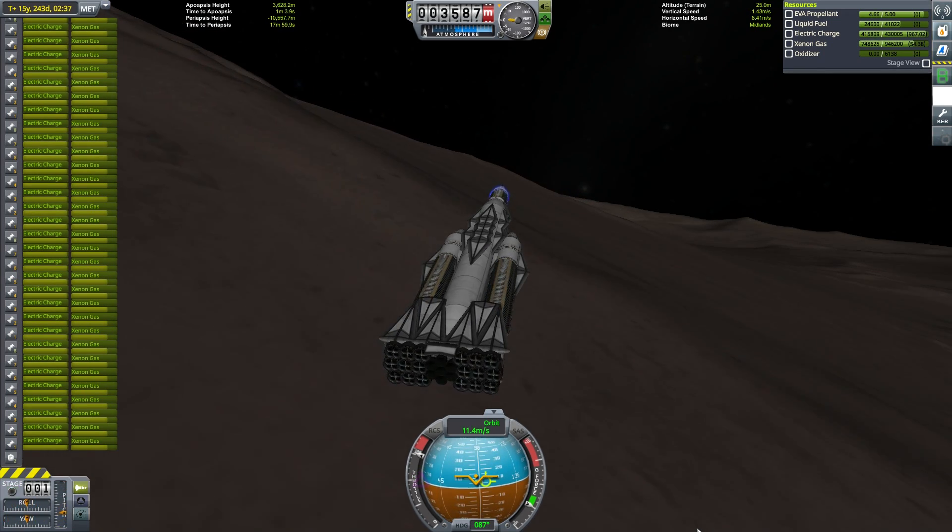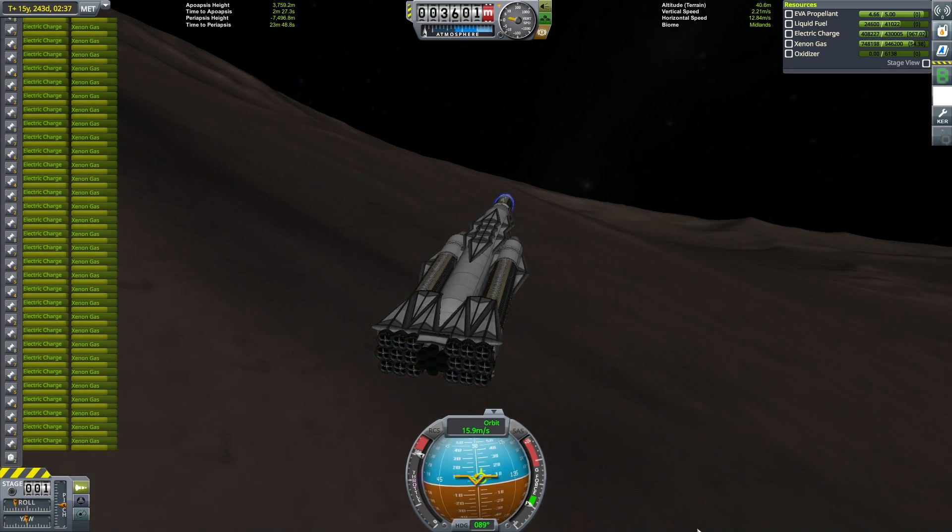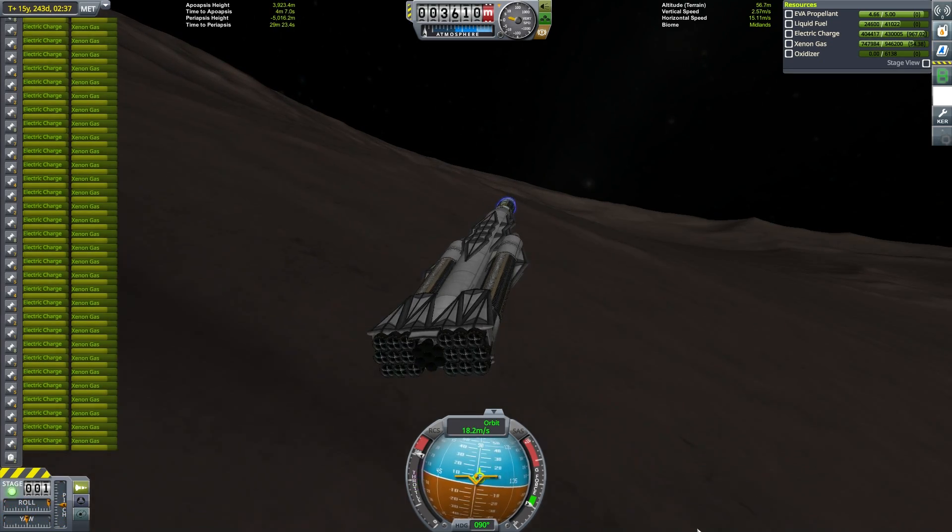I can think of even less to say about the takeoff from Gilly. You pretty much just point in the direction you want, fire the engines for a little bit, and you're already in orbit.